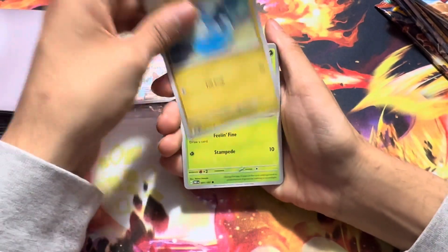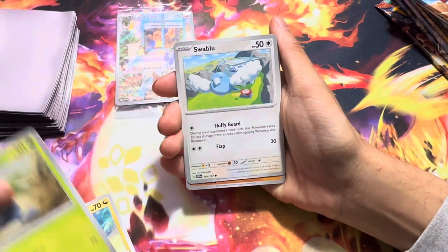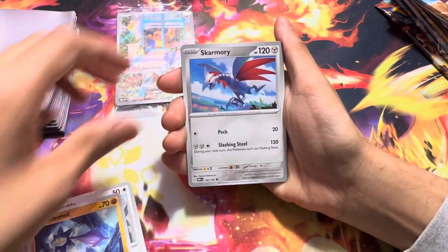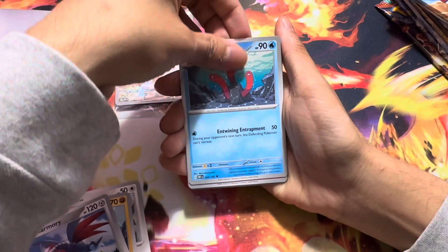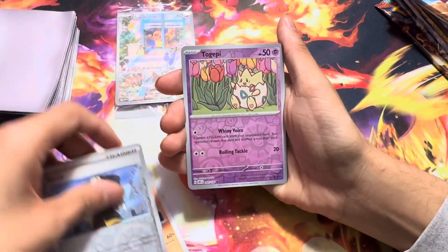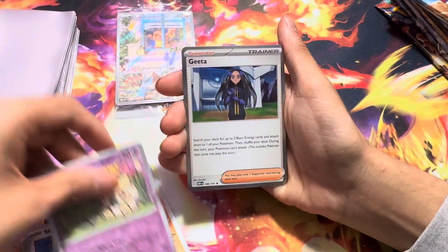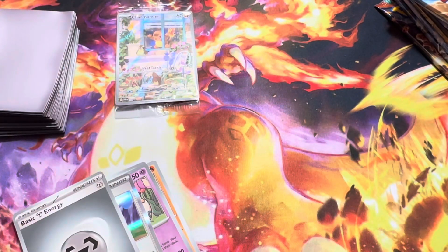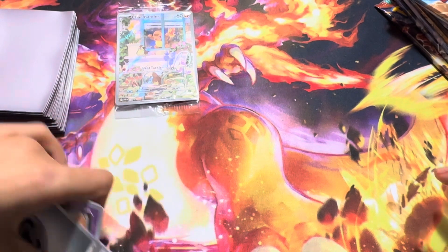Here we go. We got Dratini, Oddish, Swab, Glimit, Skarmory, Ugly Toad, Rhyme, Togepi, and then just a holo. Alright.